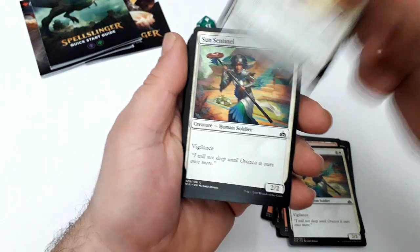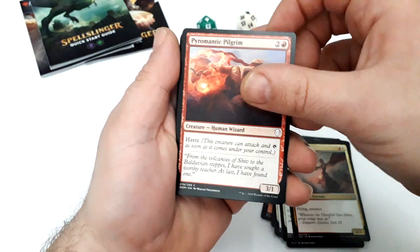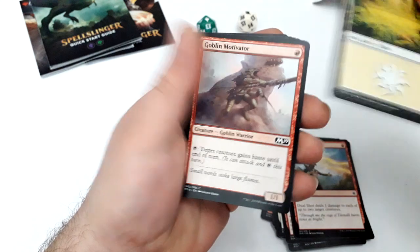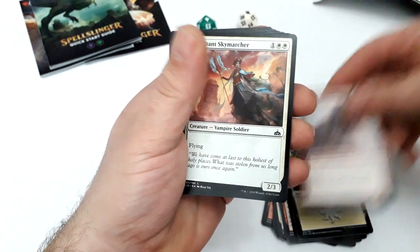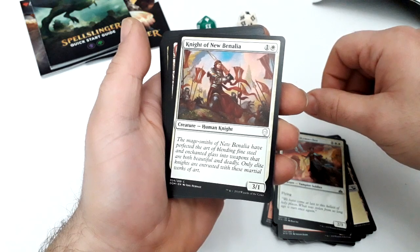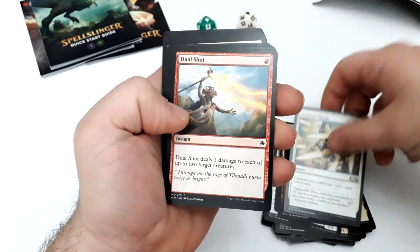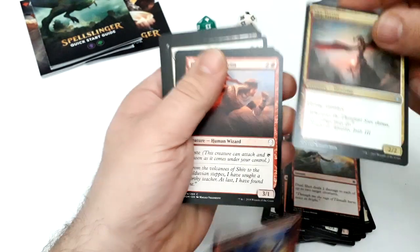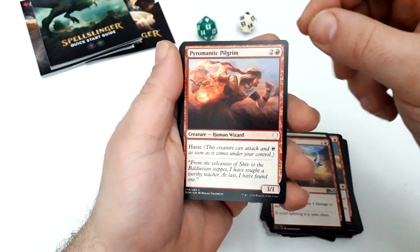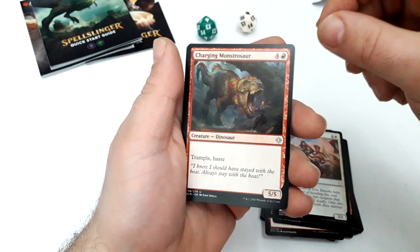Sun Sentinel, Sun Sentinel, Resting Falcon, another Sun Sentinel, Sky Terror, Pyromantic Pilgrim, another Resting Falcon, Dual Shot, Goblin Motivator, Goblin Motivator, Exultant Skymarcher, Knight of New Benalia, Mountain, Inspired Charge, Dual Shot, Sky Terror, Lightning Strike, Pyromantic Pilgrim, Mountain, Knight of New Benalia.